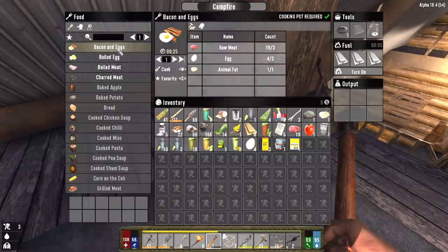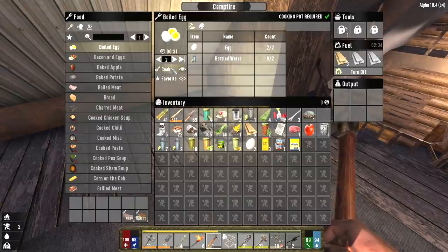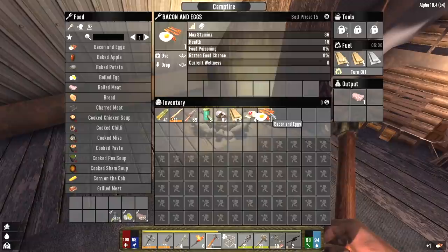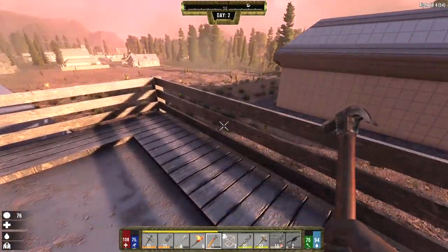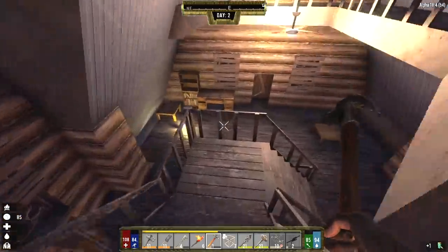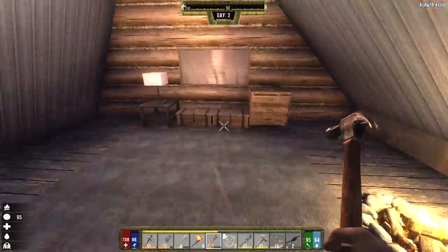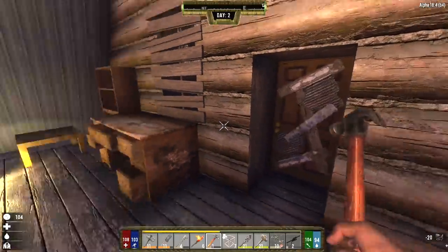Let's do some cooking — we can make one thing of bacon and eggs, some boiled meat, a couple of boiled eggs, and boil all this water. Let's eat these bacon and eggs because our stamina is still pretty drained — zero percent food poisoning, hell yeah. Now it's getting pretty late. Maybe we should board up some of these windows. It would make sense if boarding up the windows reduces the noise we make and reduces the amount of light showing through, so it would attract zombies less — but I don't know if that's really how it works.